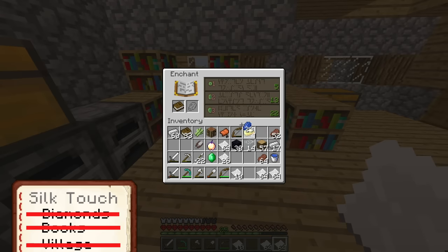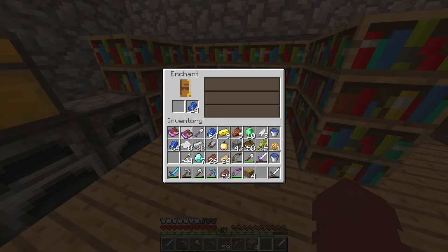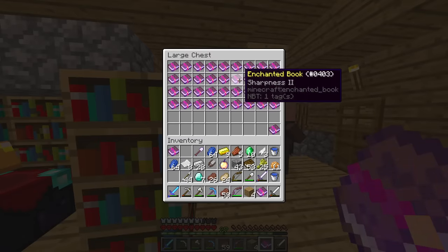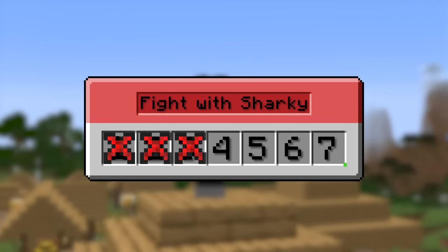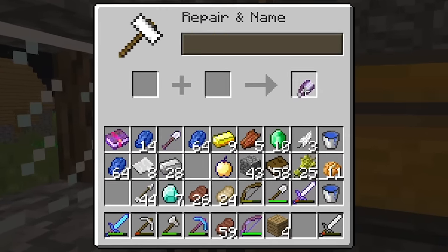Now time to enchant all of them. Hopefully we can get this quick - and by quick, I mean two days. We finally got it! I made mob farms, enchanted countless books, all for these shears with Silk Touch.